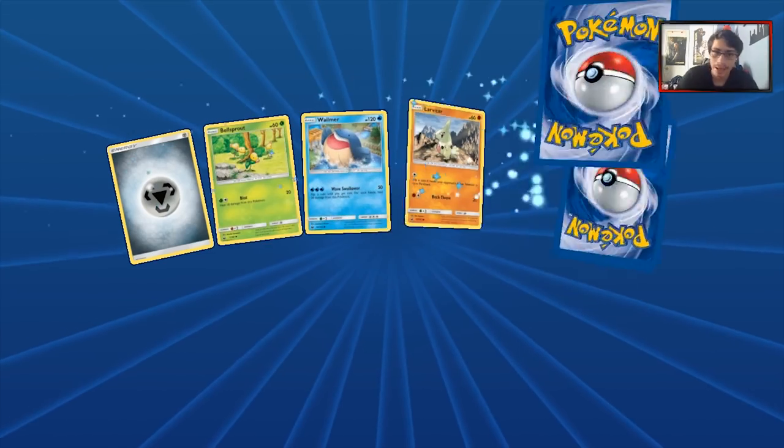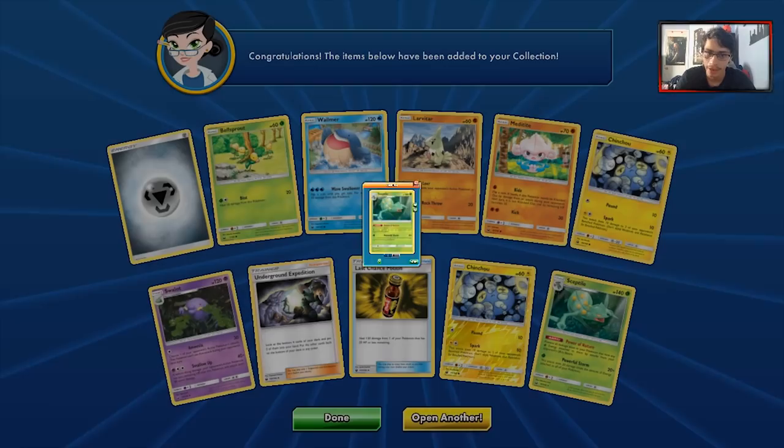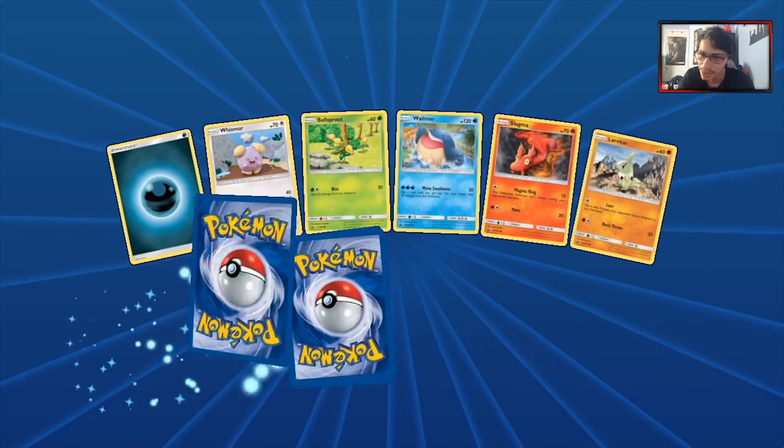We got 9 packs remaining. I'm hoping we can at least pull one more GX. We got another Sceptile — that's always appreciated. I'm looking for one more GX, can we pull at least one more? This is going to be the end of the line.